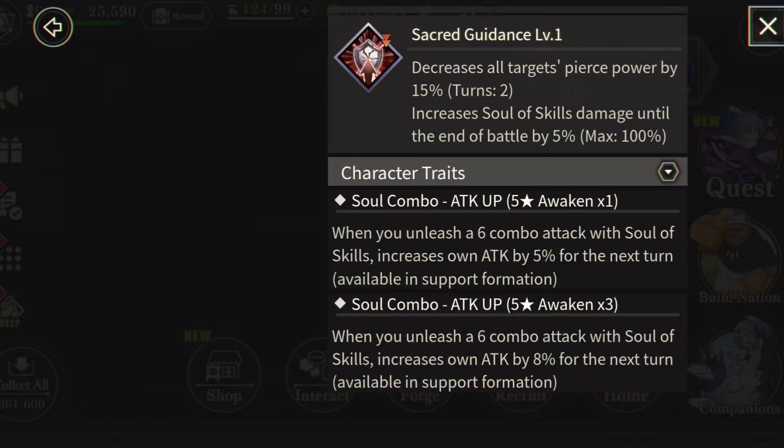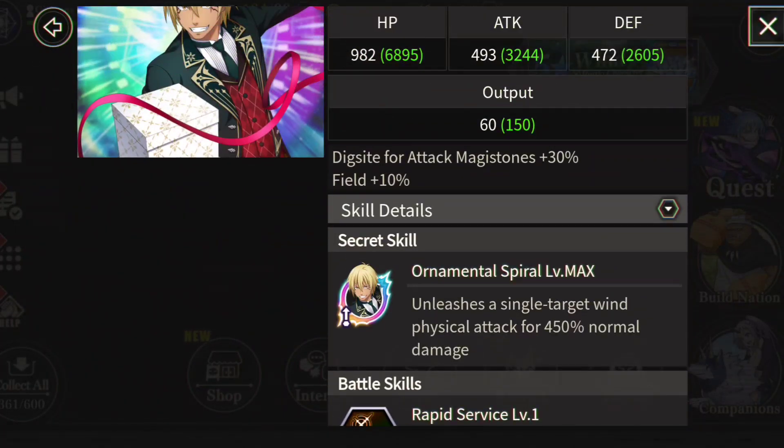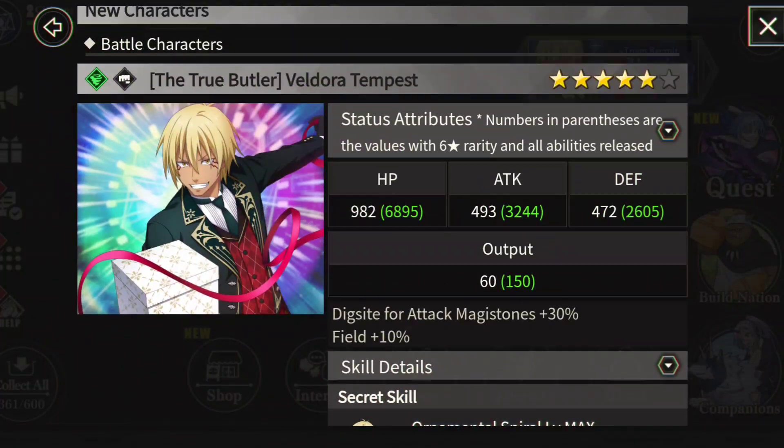I don't think he's anything crazy or unique, or anything that's going to break the bank — I think he's a very solid unit. He's going to be really good for that specific team, but he has no real way of buffing his own damage, so he doesn't really have an amp. But the Caribidus team is so strong I don't think it matters. Anyway, that's just my very first opinion since it just came out. Wait to see more footage, and if I do summon for him you guys will see a video. Thank you for watching, let me know what you think about the Butler Veldora — catch you guys in the next one, peace.